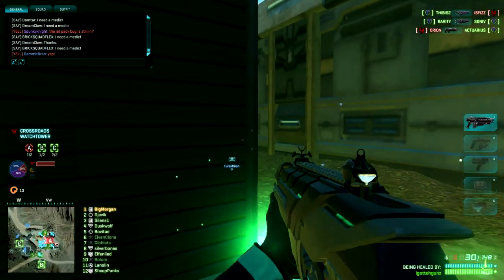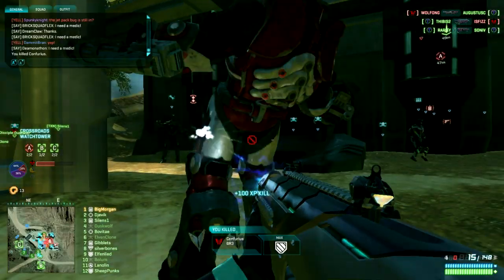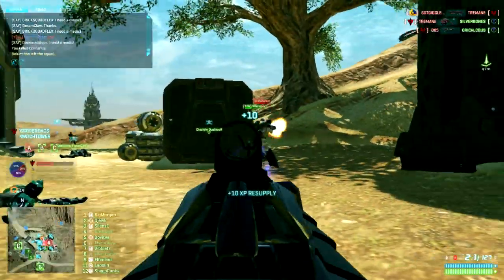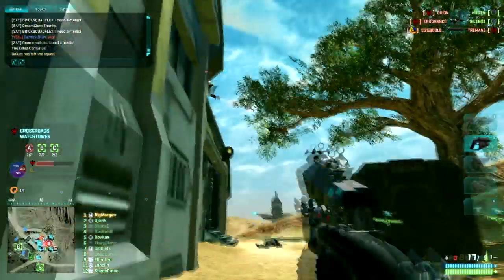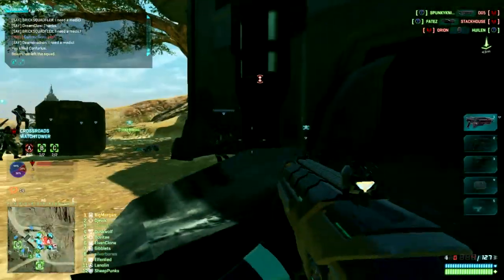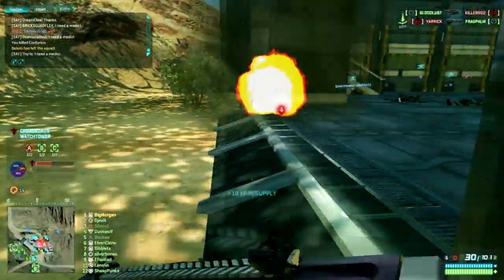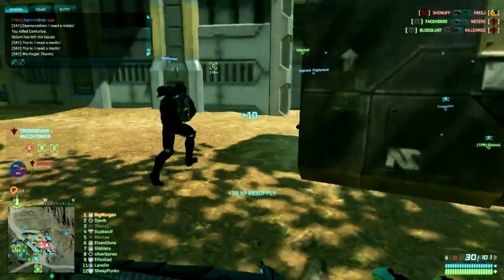The ammo kit takes a second to respawn, but when it does, you get XP every time someone runs over them. I can't aim for shit — I'm so bad at this game. But like I said, I'm not that great, but I'm slowly understanding how to play, at least the Engineer. I'm going to do other classes eventually, but for right now I'm just going to do the Engineer because that's kind of the class I focused on.